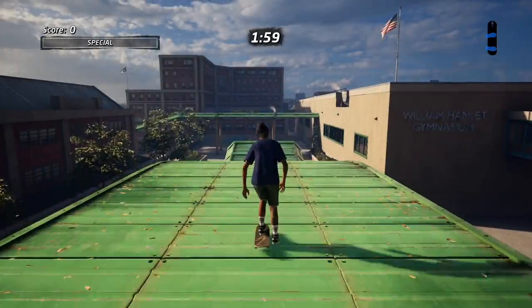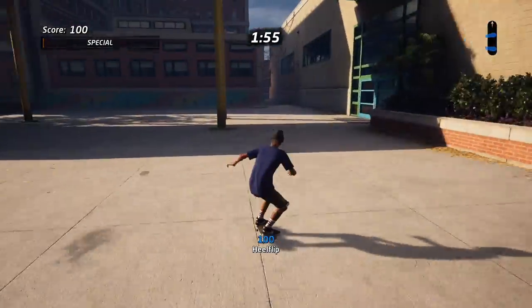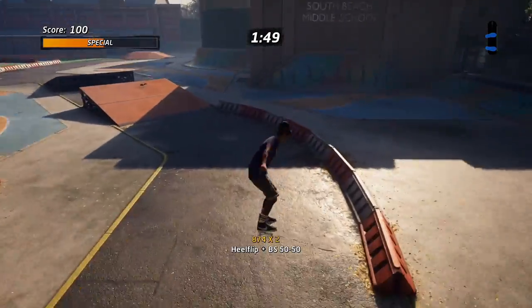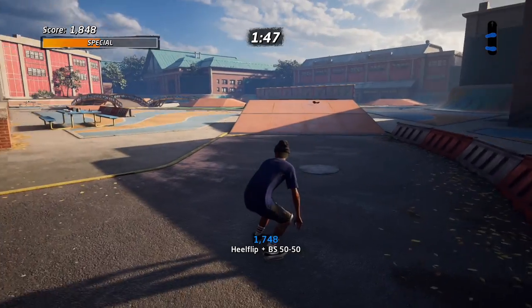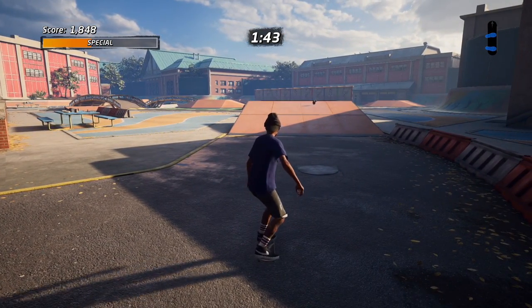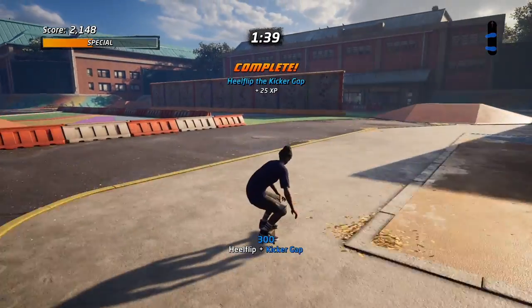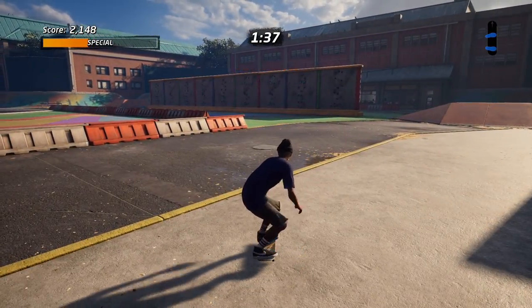The next mission is the heel flip, which is just right and square on the release of a jump over the kicker gap. The kicker gap is right here — literally where the squirrel is sitting, this little ramp right there. And that is heel flip the kicker gap.